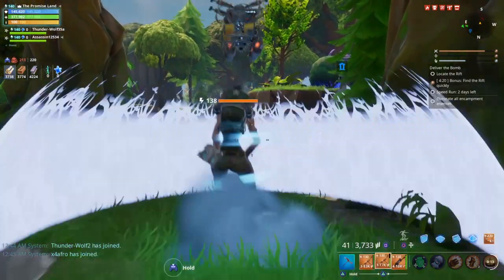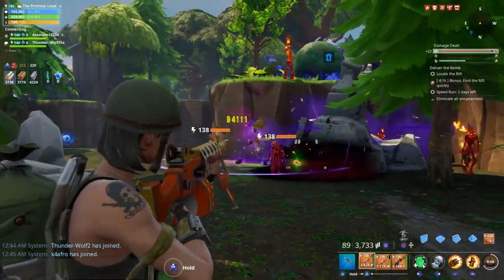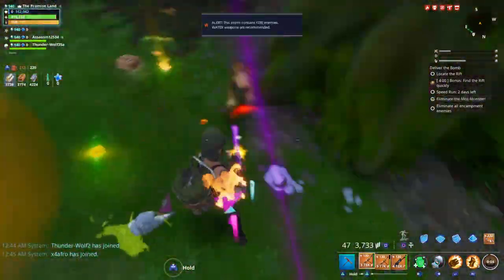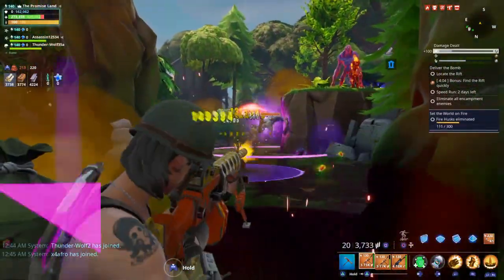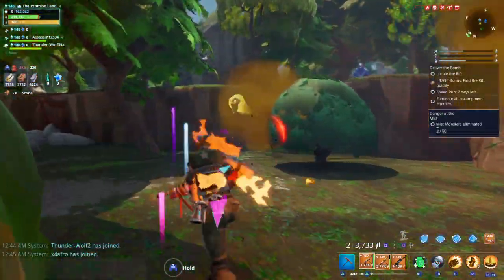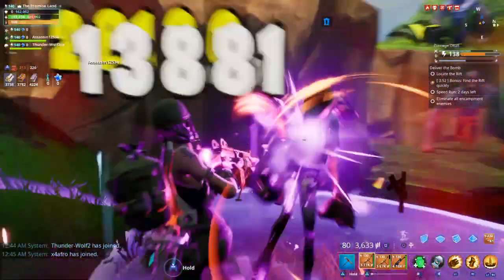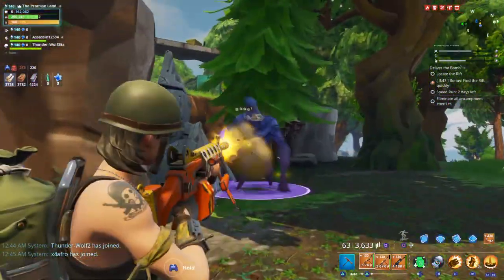Now we're gonna test out the physical one and see if there's any big difference, also using slightly different perks. Look at that - candy corn is being dropped! Even getting shot by mist monsters, look at that. This is just the physical version and this gun is kicking a lot of ass. In the meantime I'm gonna find a group of fire enemies and blast them with the water LMG.